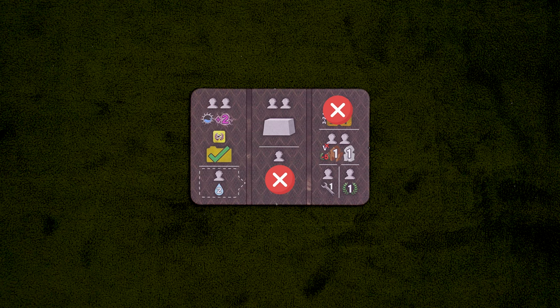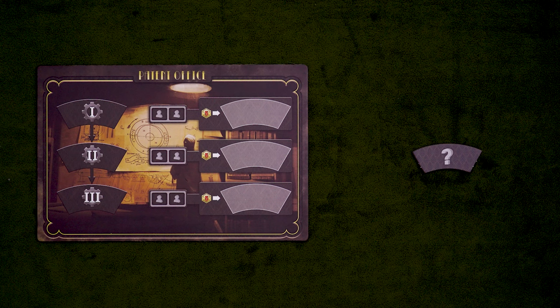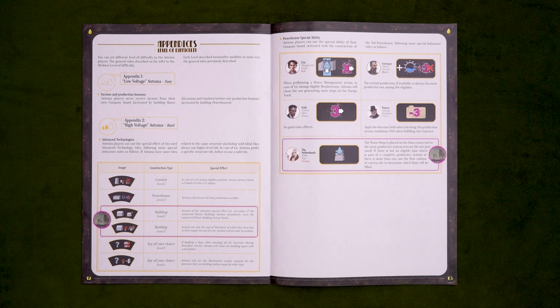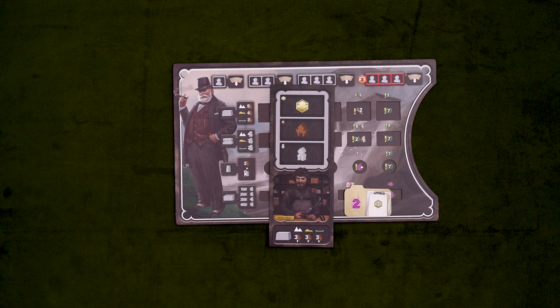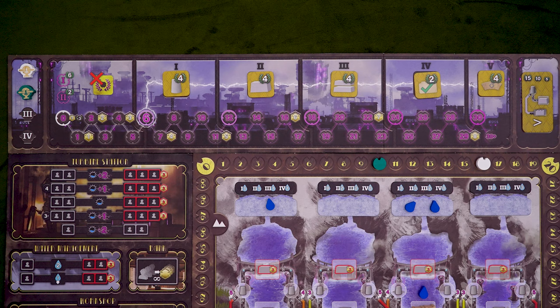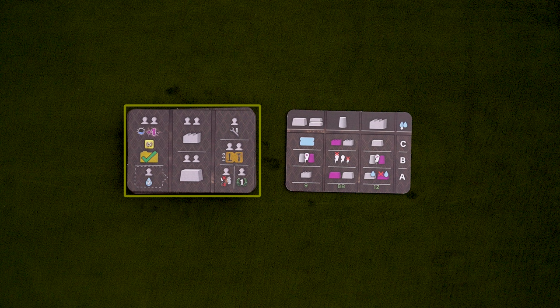This mode does require you to use the advanced rules, so the patent office is in play and you don't have the wild tech tiles. You can adjust the difficulty of the automated players, and there are instructions on how to do that in the back of the rulebook, but I'm just going to be teaching the medium difficulty rules because those are standard. Setup follows most of the normal rules, with human players choosing companies first and randomly assigning the remaining companies to the automas. They won't have starting contracts or executive officers unless you're playing the very hard difficulty. They will, however, begin the game in the highest positions of the turn order track, and they'll start the game with 16 victory points. And lastly, they'll have a stack of automa tiles with this side face up. These tiles will determine their actions every turn.